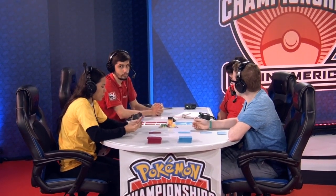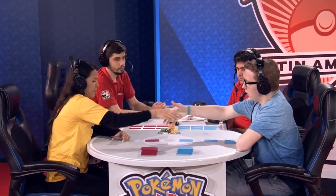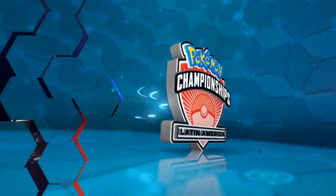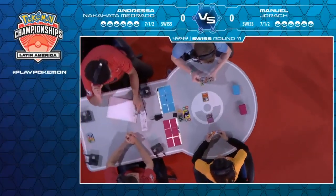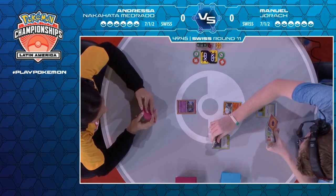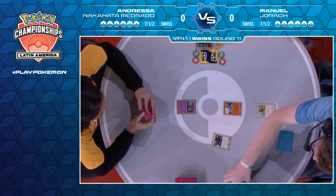Now we see both players have put their prizes out and we're almost ready to kick off. Whoever wins the opening flip can make a big difference, and it looks like it's going to be Manuel going first. That's pretty important — Manuel's the one who's going to be on the clock. He needs to find his Pidgeys and get them into play as fast as possible so that he's not wiped out by an Espeon and Deoxys tag team.